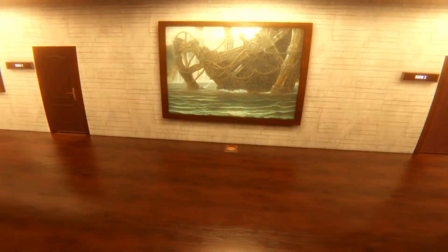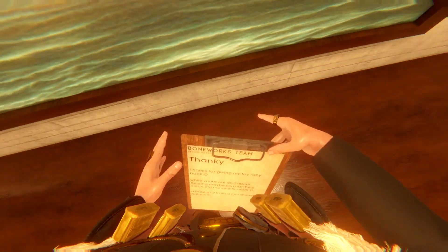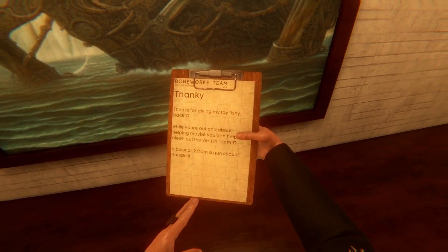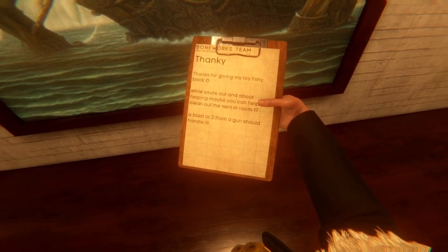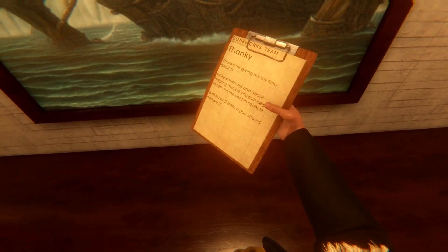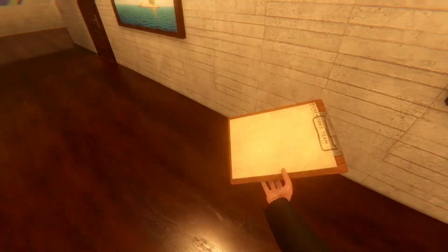Immediately after that, you're going to see this beautiful painting out here. You're going to come grab this clipboard. And on the clipboard it says: thanks for giving my toy fishy back. While you're out and about helping maybe, you can help clean out the vent in room one. A blast or two from a gun should handle it. So, a blast or two to the vent in room one.